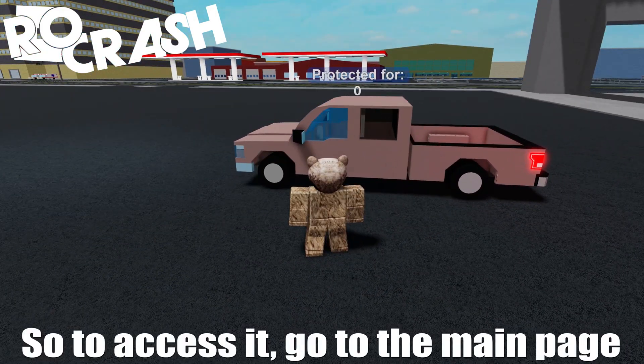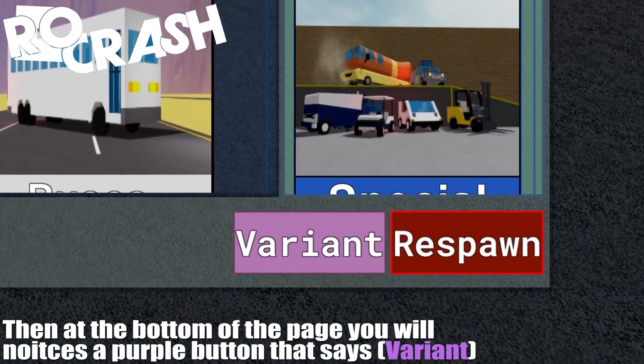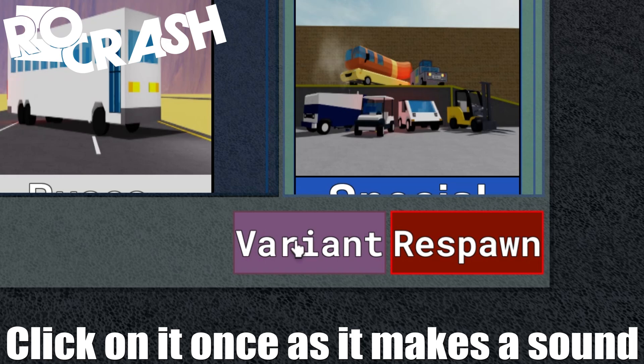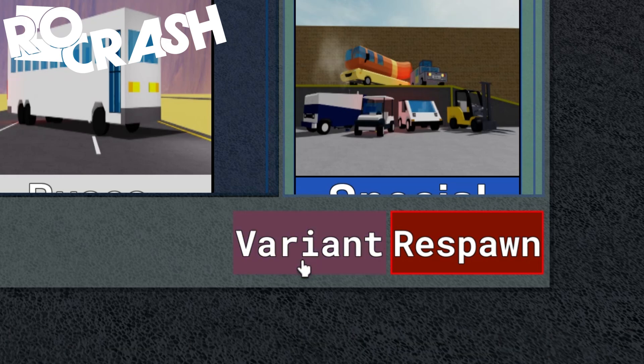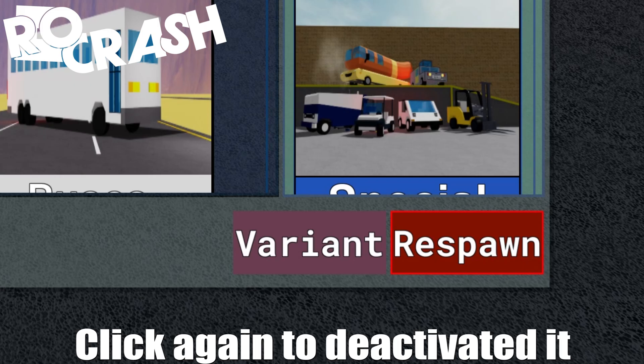So to access it, go to the main page. At the bottom of the page you will notice a purple button that says 'Variant' — which is what it's for. Click on it once; it makes a sound. You've just activated it. Click again to deactivate it.